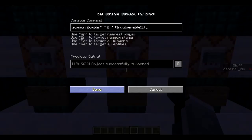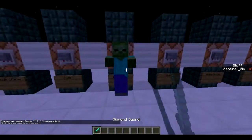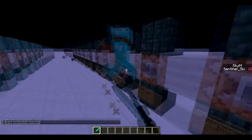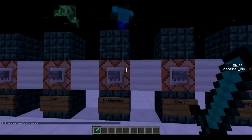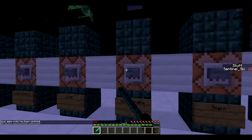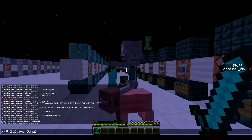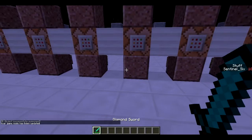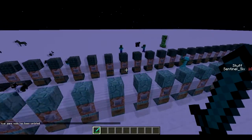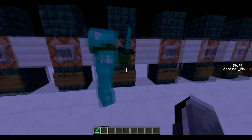Next is how to summon an invulnerable mob. Here's an invulnerable zombie — I'm able to kill him because I'm in creative. But if I go into survival I won't even be able to hit him. Basically you can summon invulnerable mobs which can only be killed in creative mode.